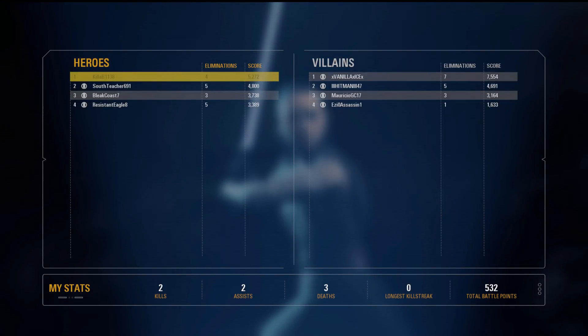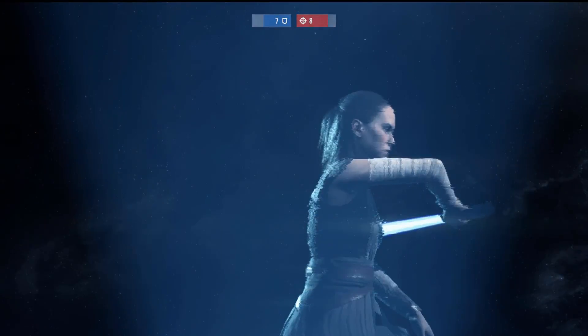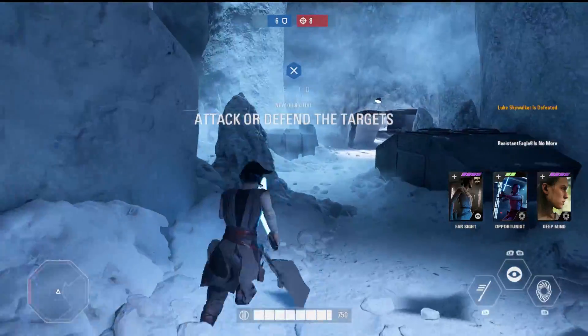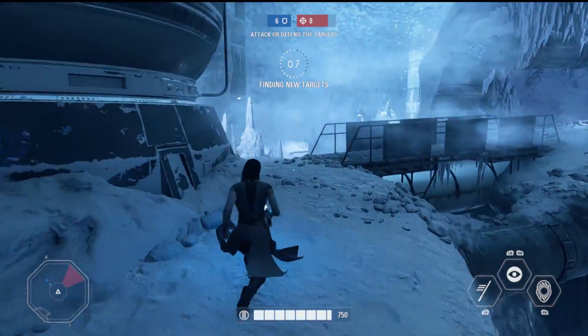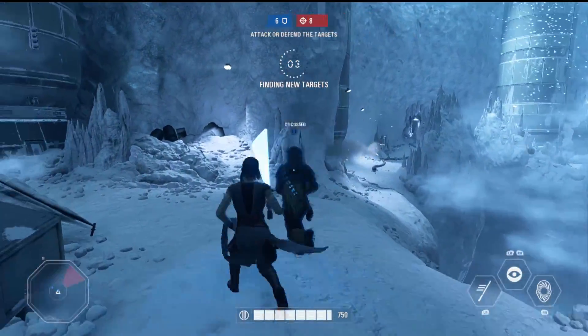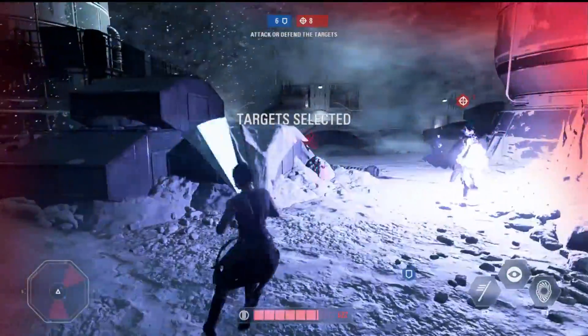That's why I suggest using Dash Strike as a flanking ability. Get behind the enemy with Insight, activate Dash Strike, and then go in with your lightsaber to get tons and tons of kills. This strategy I've used quite a few times in Galactic Assault and ended up with 15 to 20 elimination killstreaks — just talking kills alone, not assists.